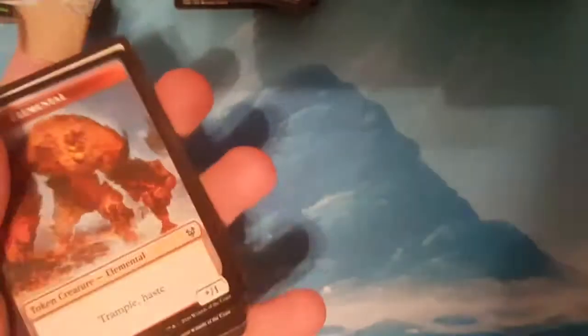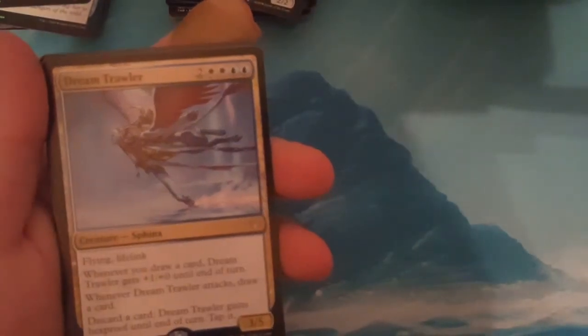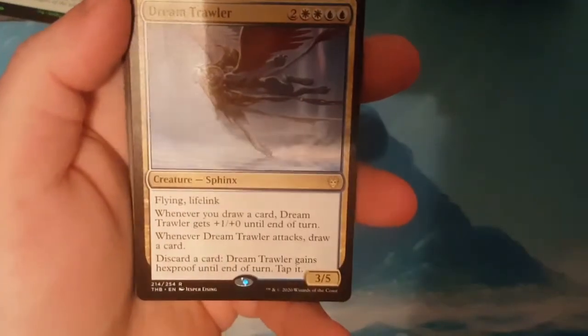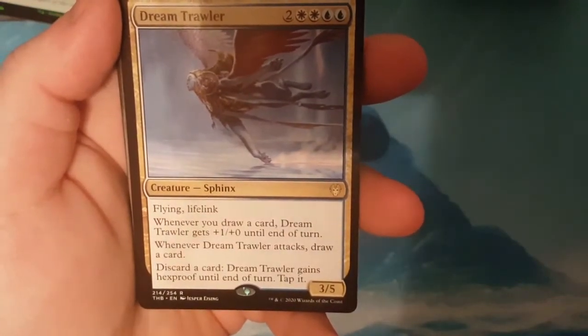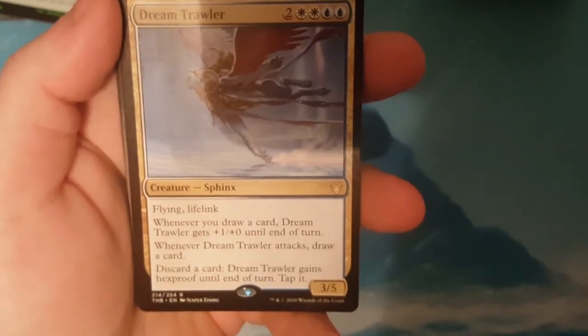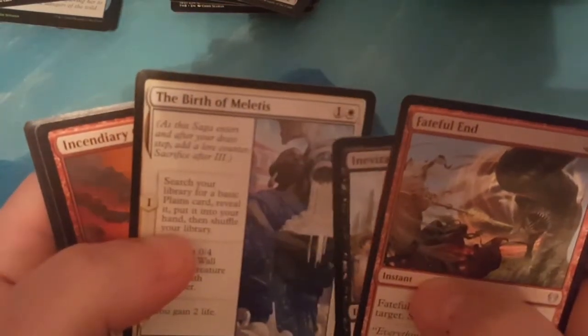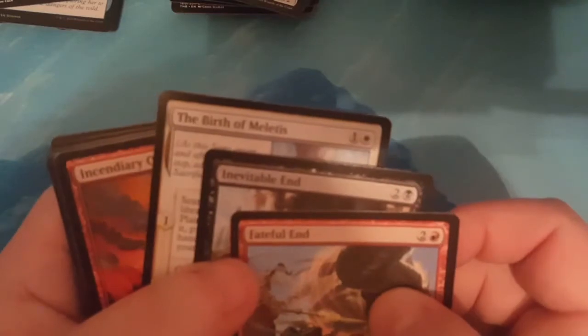I might have to go through some of these cards and make some changes to the decks I'm already making — I've already made a million changes and the choices are immense. The rare is Dream Trawler: 6 to cast for a 3-5. Flying Lifelink; whenever you draw a card, Dream Trawler gets plus-1-plus-0 until end of turn; whenever Dream Trawler attacks, draw a card; discard a card and Dream Trawler gains Hexproof until end of turn. Uncommons: Inevitable End and Birth of Meletis.